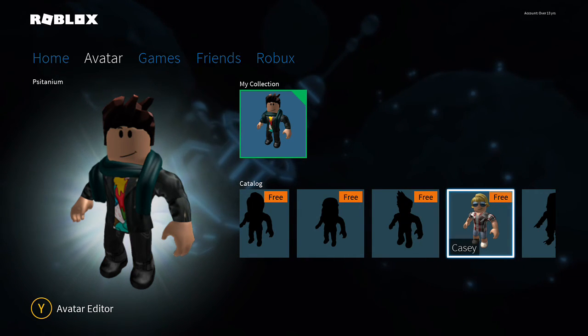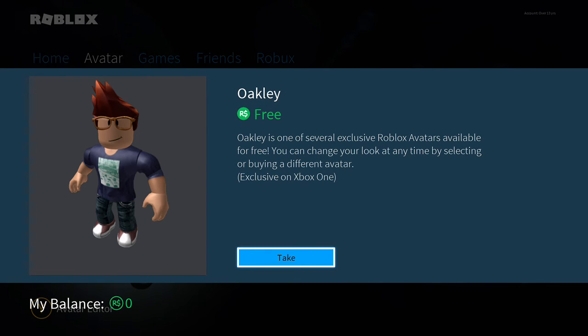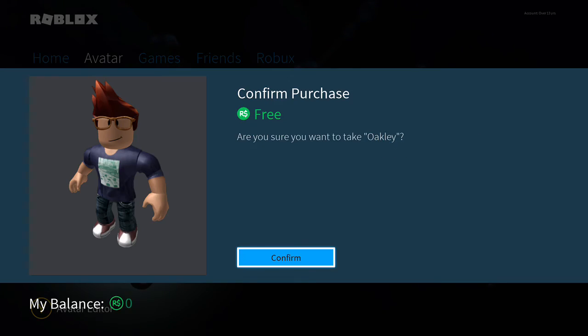So here we are in character creation, and I'm going to pick the douchiest character I can, who is ironically called Oakley. And let's check out some of the games you can play.